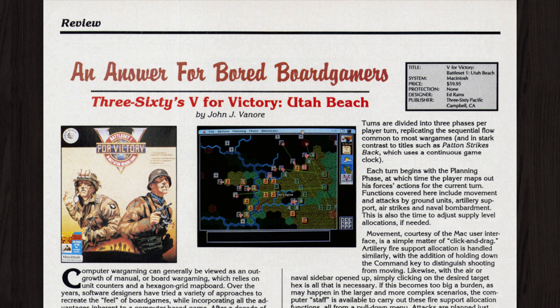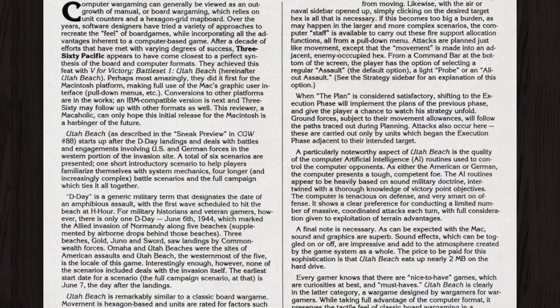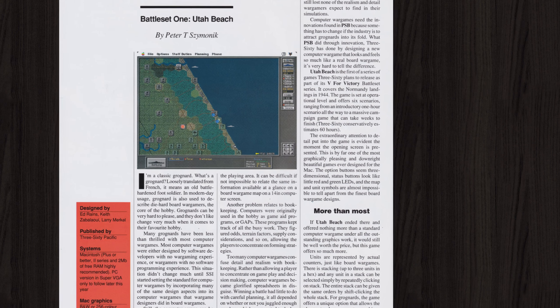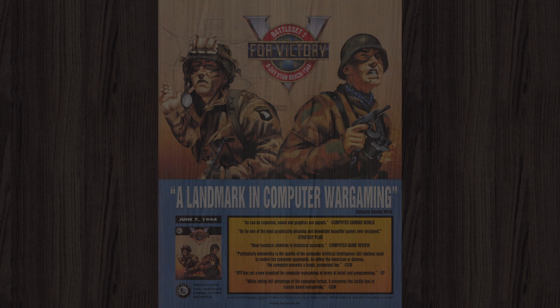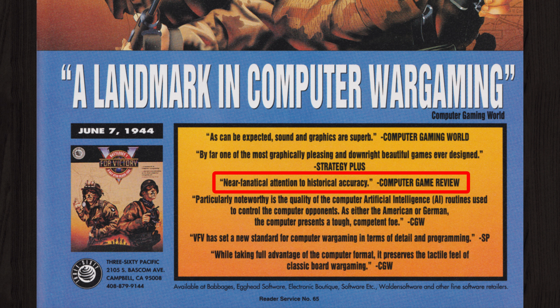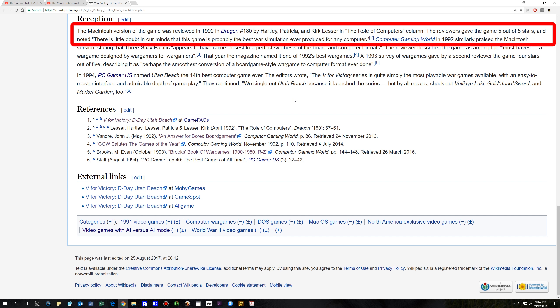V for Victory Utah Beach was met with a positive critical reception. Computer Gaming World concluded the game is a must-have, leaving the reviewer completely satisfied. Computer Games Strategy Plus magazine commented on the extraordinary attention to detail and described it as by far one of the most graphically pleasing and downright beautiful games ever produced. Computer Game Reviews stated it was based on near fanatical attention to historical accuracy, while Dragon Magazine gave it five out of five stars, noting it is probably the best war simulation ever produced for any computer.